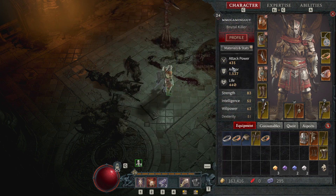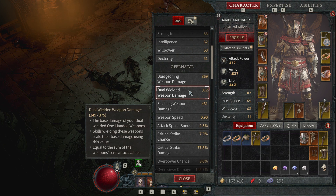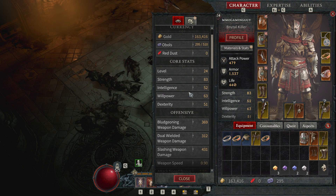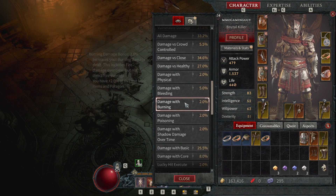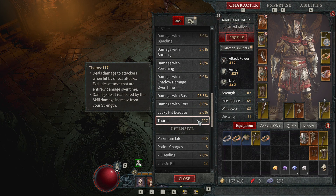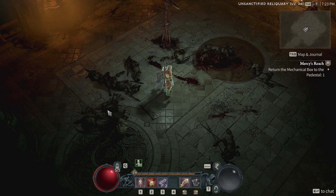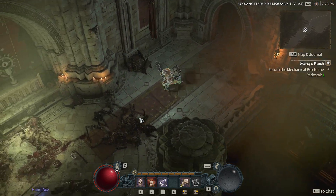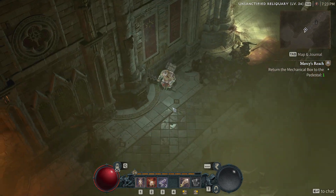I don't know exactly what my thorn damage is, but looking at the stats: I get 117 thorns — deals damage to attackers when hit by direct attacks. When they hit me, I hit them back for 117. I think that's pretty good, though I'd have to compare with a character that has no thorns on the same dungeon to really test it. It'll be interesting to test things out.